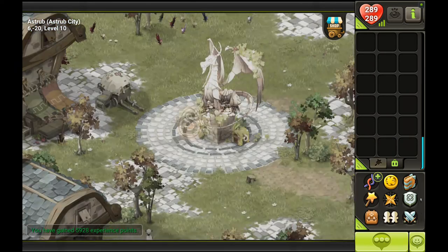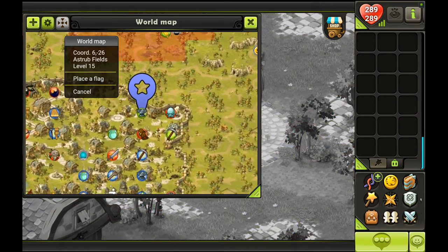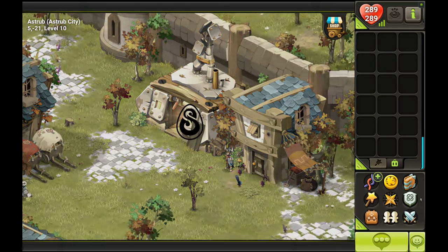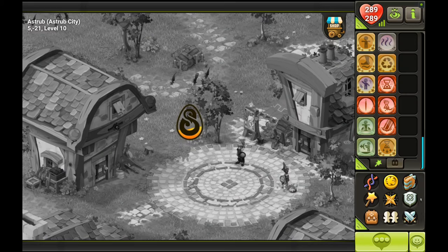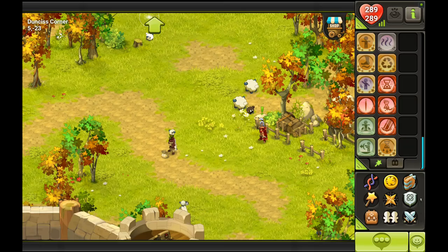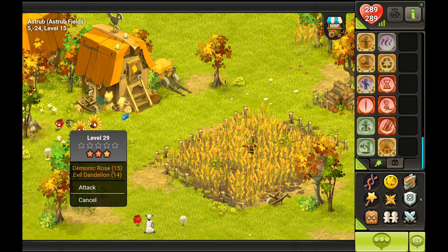Let's take this achievement and head north towards the fields. In the fields, logically, you will find flowers — some of them we fought in Incarnum. In the fields you will find wild sandflowers, demonic roses, dandelions, mosquitoes, mushes, and tofus as well. They're just stronger versions of those we've seen in Incarnum. Their drops are quite good — a couple of them will drop several things, not like Peaveys that just drop their feathers and seeds.